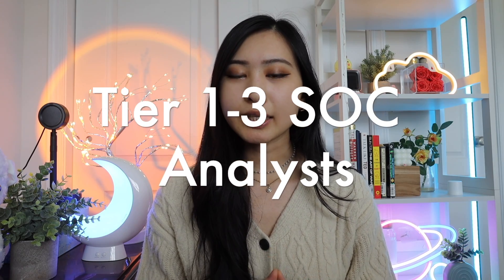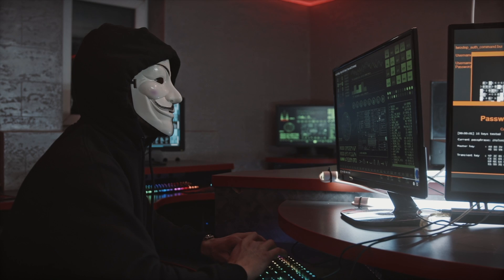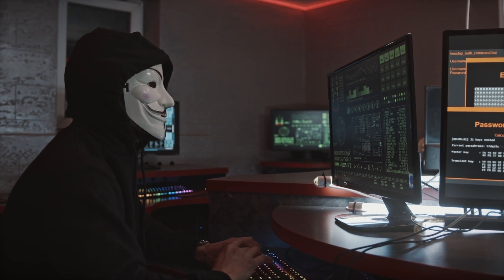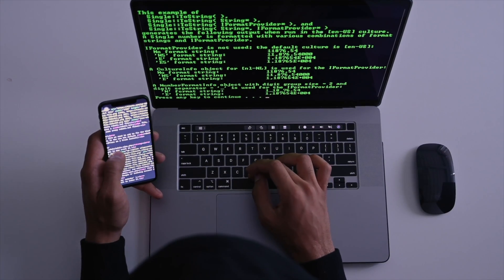Once you've gotten to this point, the next step is understanding the three tiers of SOC analyst roles. You start at Tier 1 and move up to Tier 2 and Tier 3. Tier 1 is the most junior — the triage level. Tier 2 is the incident response or investigation level. Tier 3 is focused on threat hunting and more advanced responsibilities. As a Tier 1 analyst, you'll focus on triaging security incidents and assigning severity levels based on logs and various data sources.